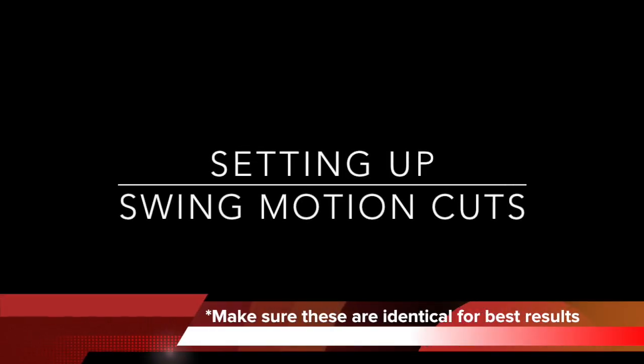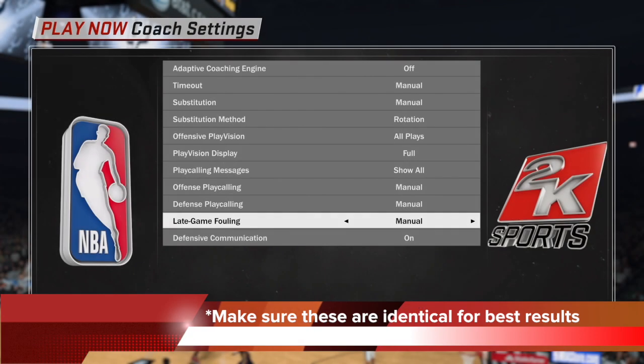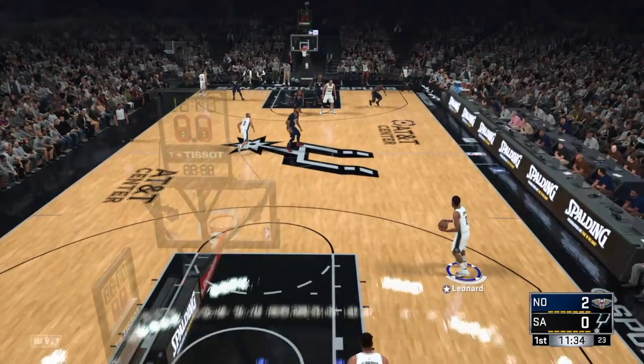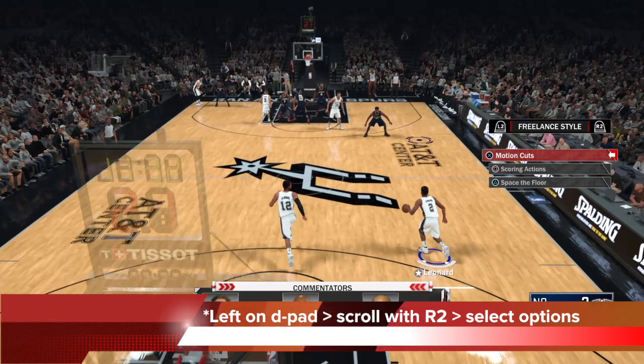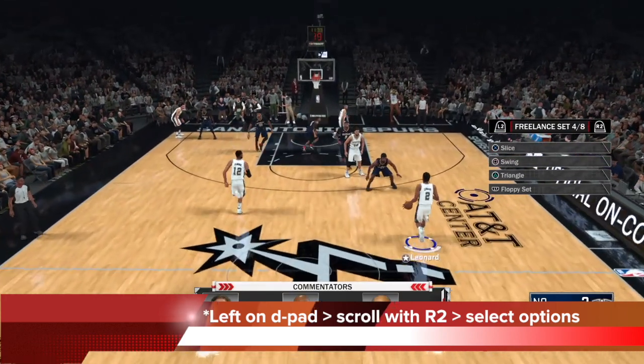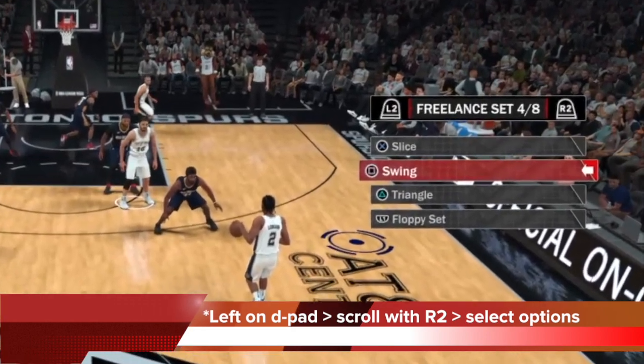Setting up the swing motion cuts — make sure you have the settings that are identical to the ones you see here for best results. This is really important for coach settings; make sure it looks exactly like that with ACE off and the play vision and play call display as such. To set up swing, tap left on the d-pad and scroll the pages with R2. Make sure you select motion cuts first — tap X — then scroll R2 again until you see swing and tap square.